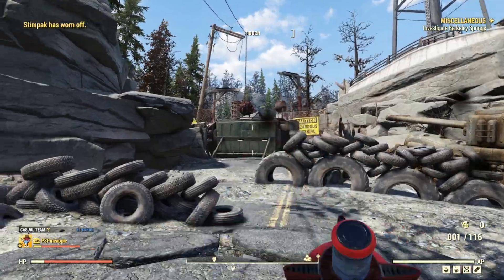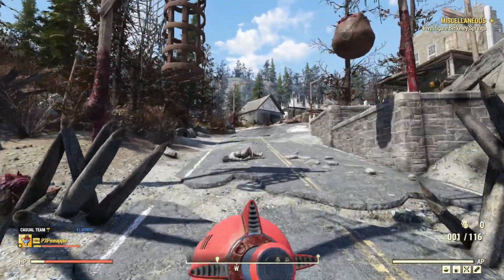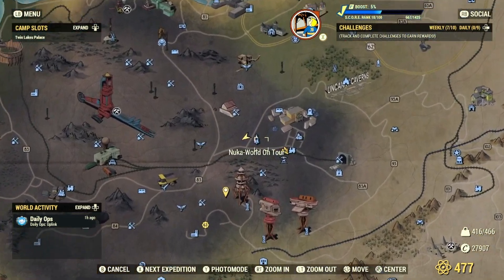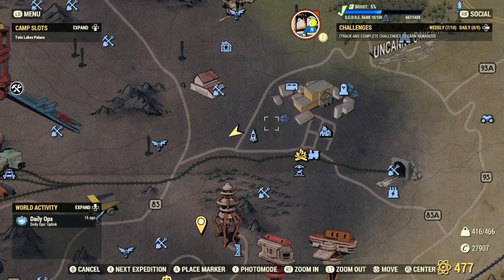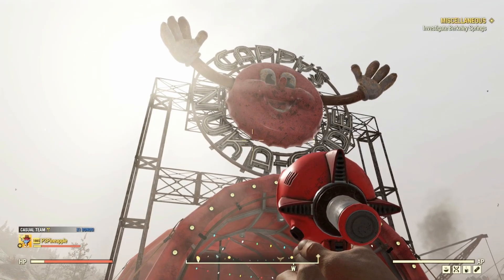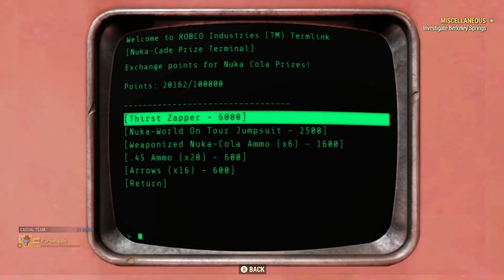We'll get into the perk card setup so you know exactly what to use with this weapon very shortly, but let's quickly talk about where to find it. We had a lovely little update on December 6th which brought a brand new location called Nuka World on Tour, located in the Ash Heap. Once you head over to Nuka World on Tour, just simply head over to the Nuka Cade, and once you've gathered 6,000 Nuka Cade points, you can purchase the weapon for yourself.